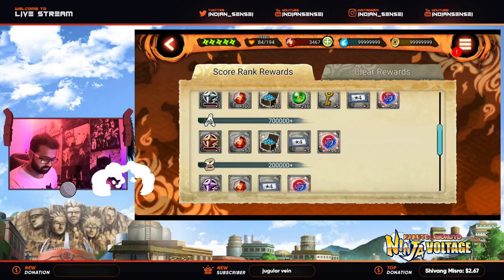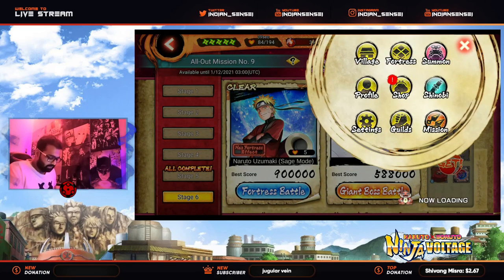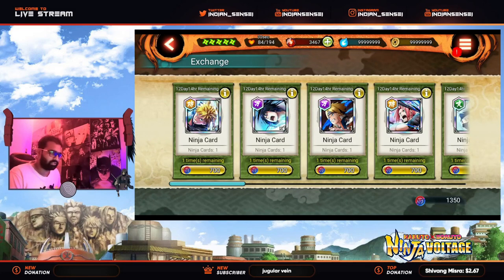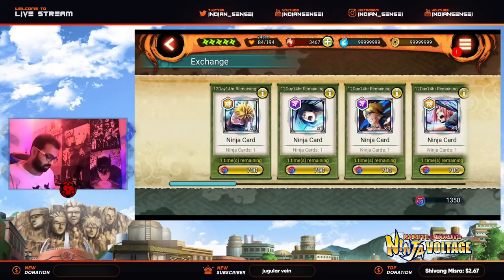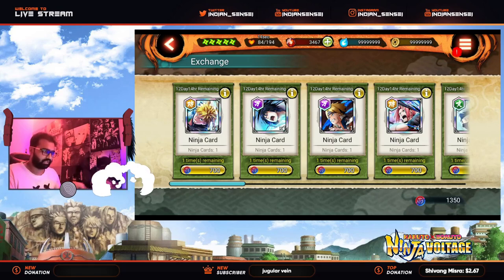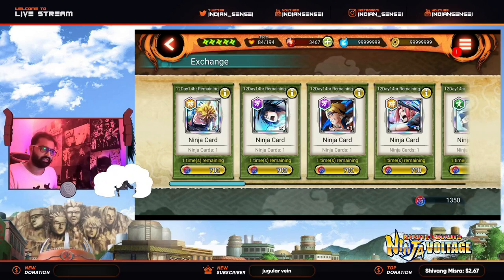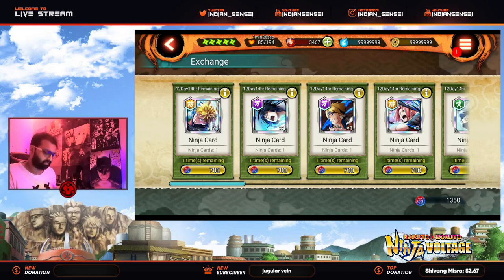We also get medals from clear rewards and rank rewards after AOM ends. If you go to the shop and then the exchange shop, you'll see the All Out Mission medal exchange shop. By clearing all the stages — just clearing, not completing — you will get 1350 medals to use on some of this stuff. This exchange shop runs for 12 days through the first part of the anniversary. You can wait for AOM rank rewards to come in one or two days, then purchase everything you want collectively.